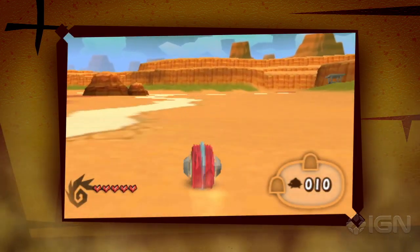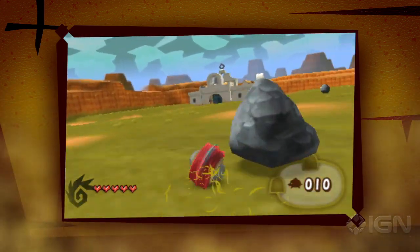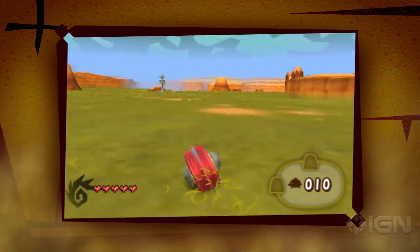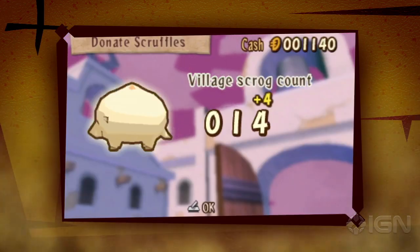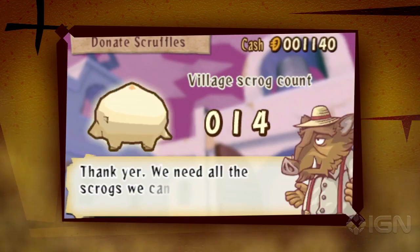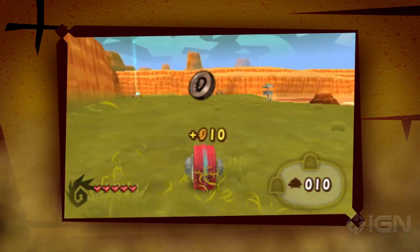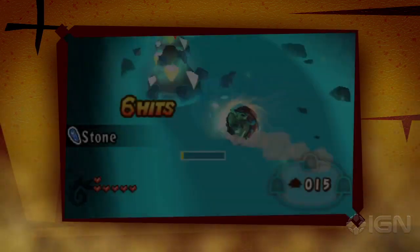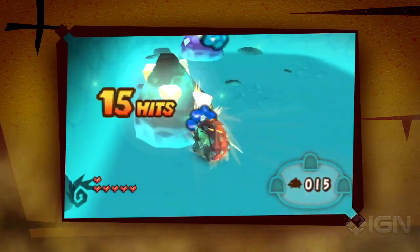Now, to a greenhorn, the desert may look all flat and dusty, but a true ranger knows there's useful stuff to be found out among the rocks and cacti. Grab all the scruffles you can and turn them into the village mayor to build up the herd of scroggs. Also, breaking boulders as you roll might turn up some spare change. Then there's the mines — make sure you visit each one every day and claim all the minerals inside. You can use them to build the defense gates.